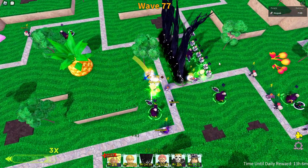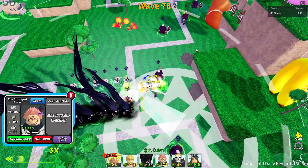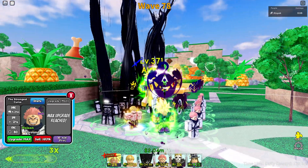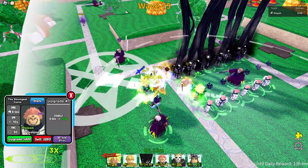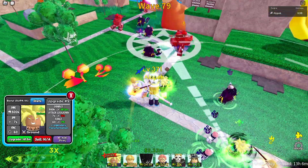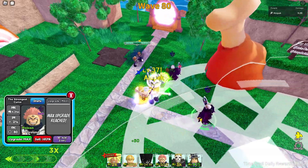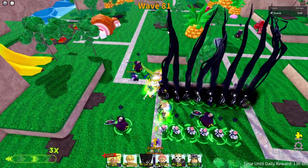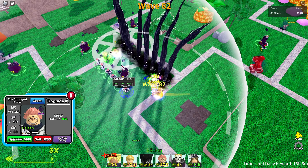On wave 77 the enemies are starting to sneak by, so we're gonna get another Strongest Curse and drop it on Last so we're hitting enemies from multiple angles. This guy might actually be our highest DPS unit — he's really, really good. The poison damage goes hard, especially with 29 of them. As long as enemies get hit by poison they're completely wrecked, though it's gonna take 21 seconds.